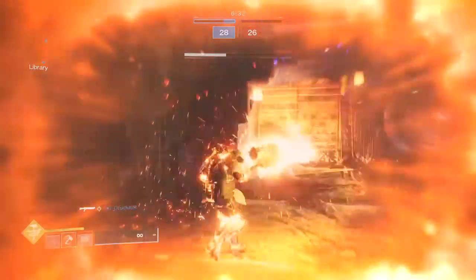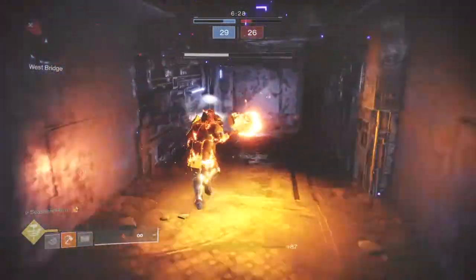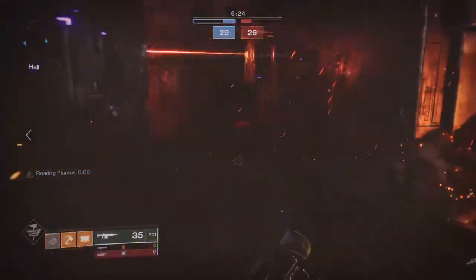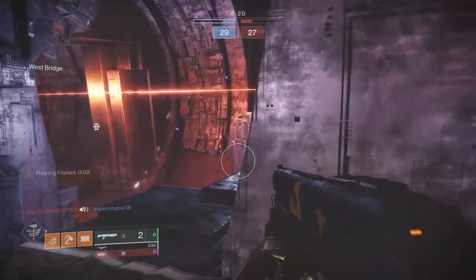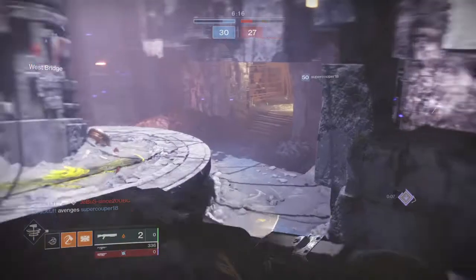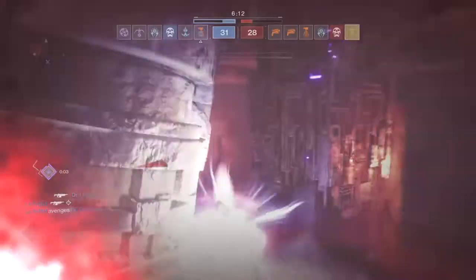That's issue number one. Issue number two is its fire rate, which is a 360 RPM variant. This weapon fires slow — and I mean really slow — and you would use this as a full auto scout in a way, so medium to long range engagements and headshots are your main focus. This is kind of a good thing as it allows your weapon to be more accurate and can allow you to single tap at longer distances to pick players or enemies off.